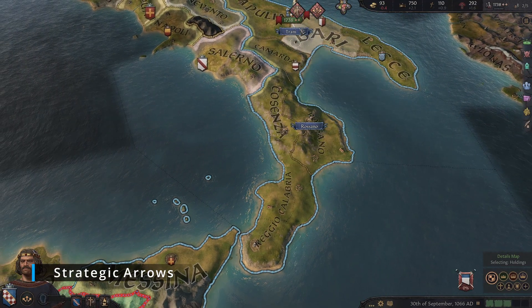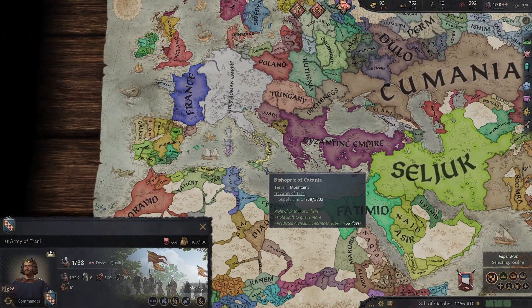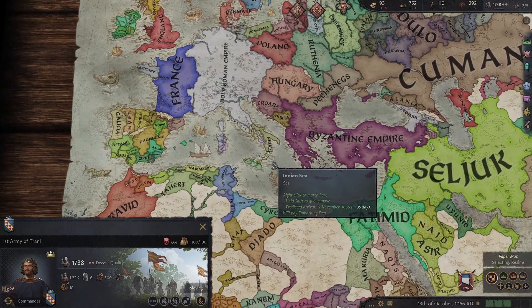Strategic Arrows is the last mod on this list. It's a pretty simple mod, but it makes the arrows showing where your troops are going a much brighter colour, which makes it much easier to see and just looks that much better than vanilla.